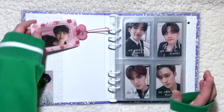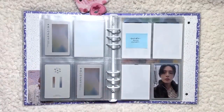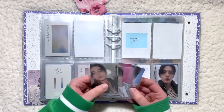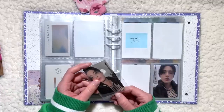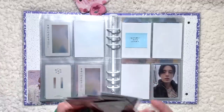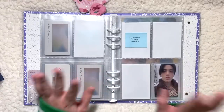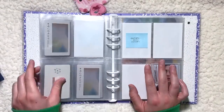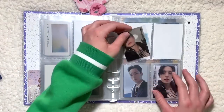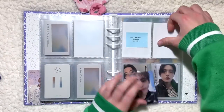Next we can do my Seventeen Japanese photocard binder — I just have stuff for Dream. I'm going in by outfit rather than version order, so the limited A and limited D cards are together since they were in the same outfit. I have Mingyu's limited D version photocard and his limited A, and also S.Coups's limited A. I'm putting S.Coups at the top and Mingyu at the bottom. Here I'm putting the limited C cards — so cute, really happy to have these.